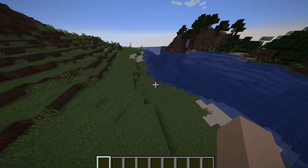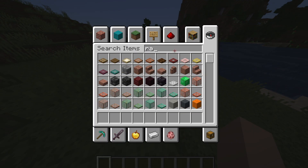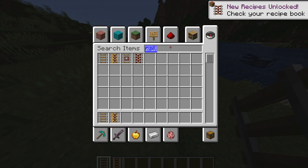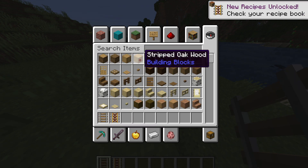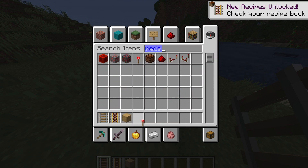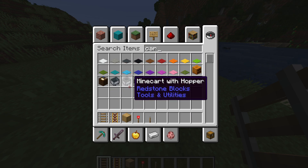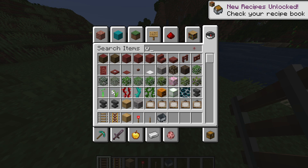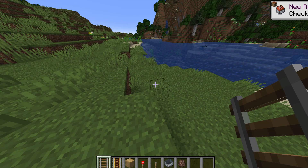First up, search for and get Rail and a Powered Rail. Then get any block of your choice — I'm just going to use Stripped Wood. Also grab a Redstone Torch, a Lever, and a Minecart. And if you're going to test it out with a villager, you'll also need a Villager Spawn Egg.